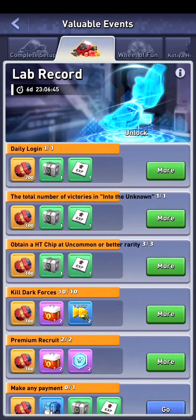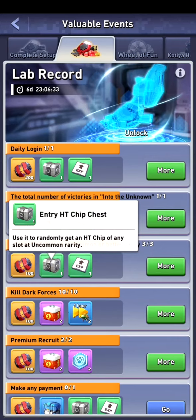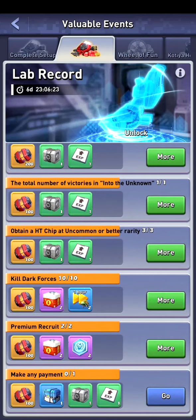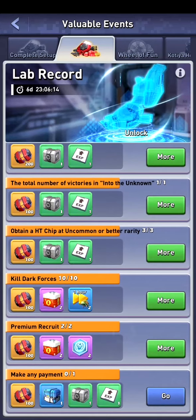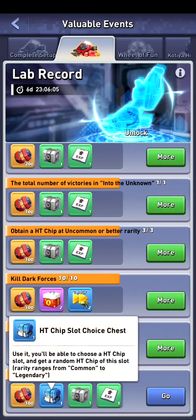I have done one of one and I will show you guys how it works. We can obtain an HD chip at uncommon or better rarity. We don't want to use all our boxes instantly — we want to save 3 of them on a daily basis so we can open them and get our HD chip at uncommon or better rarity every day. If you pay the 5 euros, you also get every reward doubled, and if you buy one pack a day, you can get the HD slot choice chest where you can select which slot you want a chip in, and you will get a common to legendary rarity.